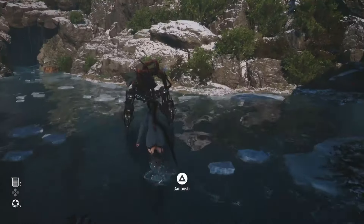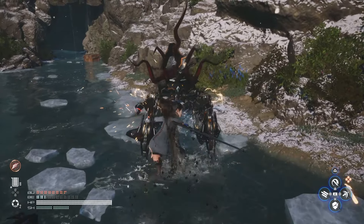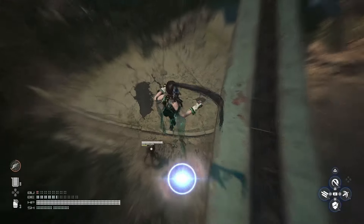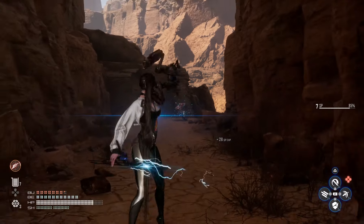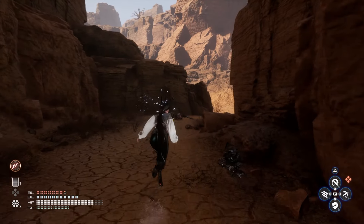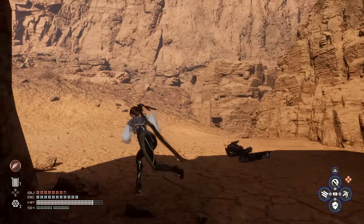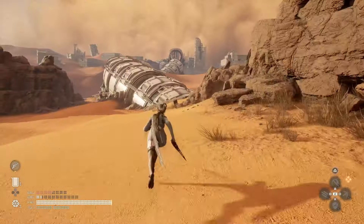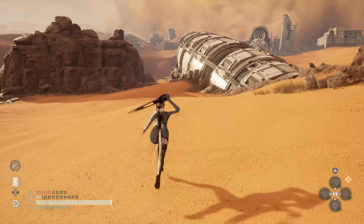Stellar Blade's world design is great. It features two separate desert locations, a light snow-covered region, and Xion, which is the ruins of a massive city with a flooded district and construction yard. Each area is very distinct — one desert has mesas and junkyards all over the place, while the other is sandy with ruins of a once-big city buried mostly under the sand.